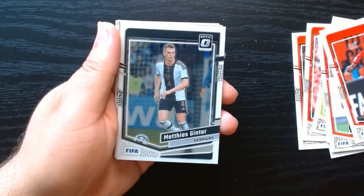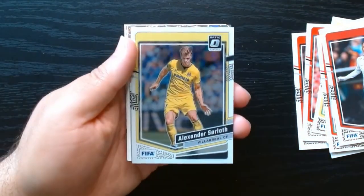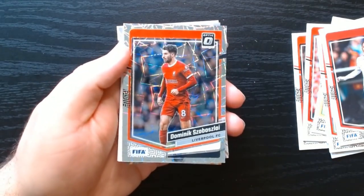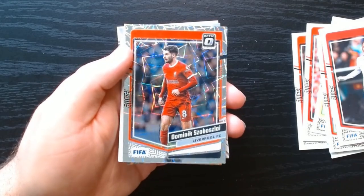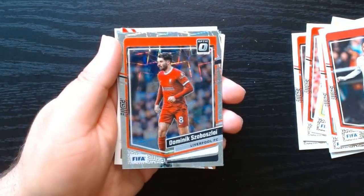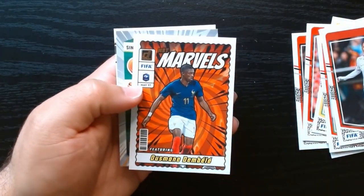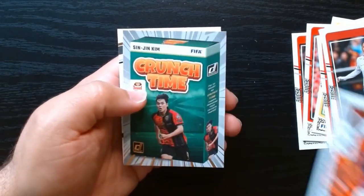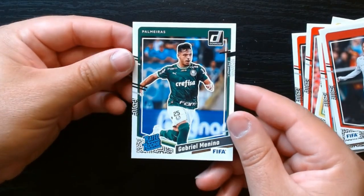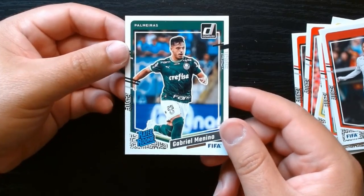We got our optics — Alexander Sorloth. I like this design, I forget what it's called. Not numbered or anything, but it's kind of nice. Optic Celebrations for Manchester United. Net Marvels of Dembele. Another Crunch Time. And the rated rookie — also from Palmeiras. What the hell? I gotta check these guys out. A lot of Palmeiras players here.